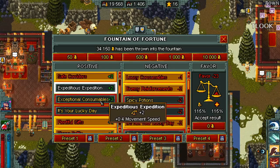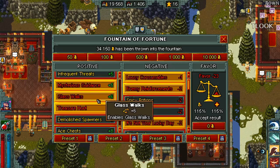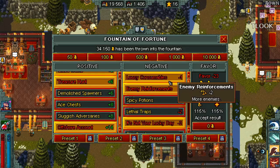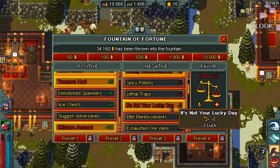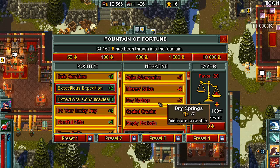Then we go to the fountain and use our normal preset. We'll go through it real quick: general trap safe corridors, plentiful gifts because imps would give more potion charges just to move faster, monoliths, glasswalk, treasure hunt, offshore account. You don't want to use demolish spawner because that's going to cause some extra war. Also consumables, enemy reinforcements - it's not your lucky day might actually take that off, but actually I heard this one's bugged.